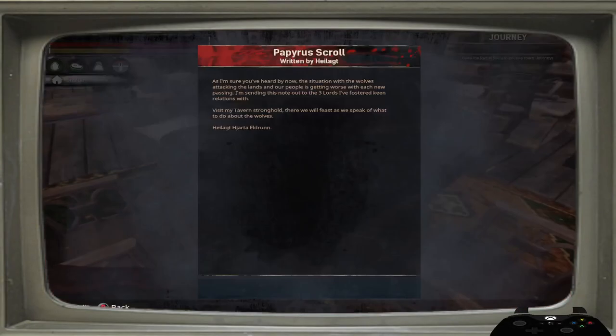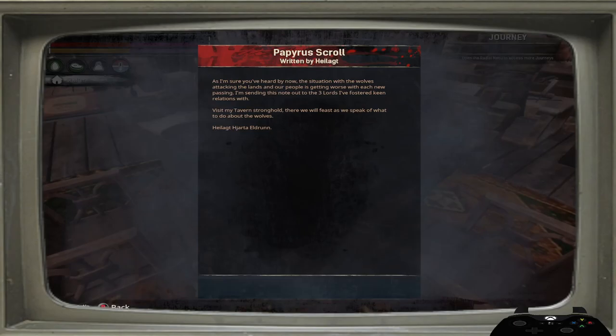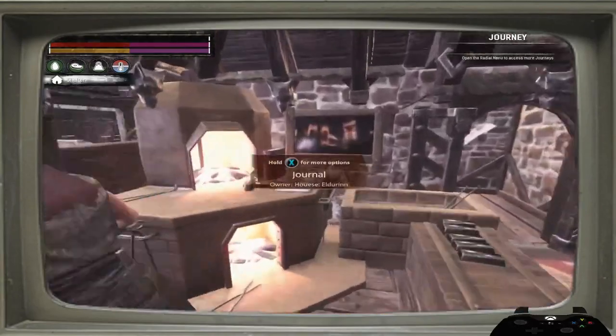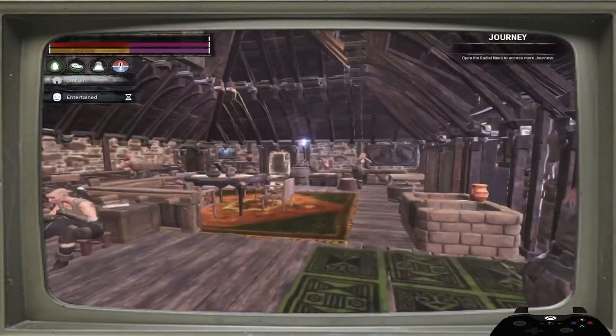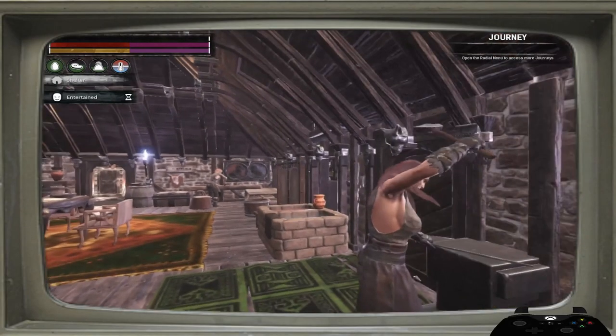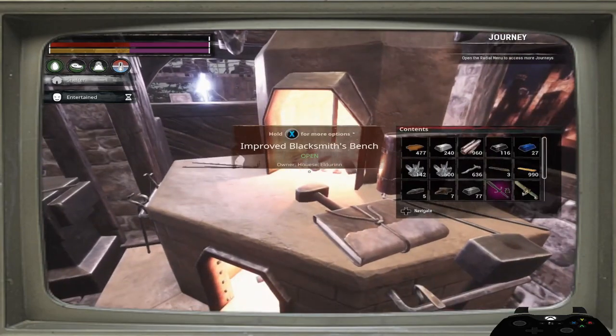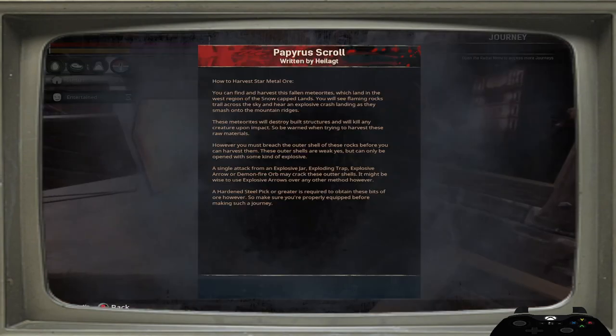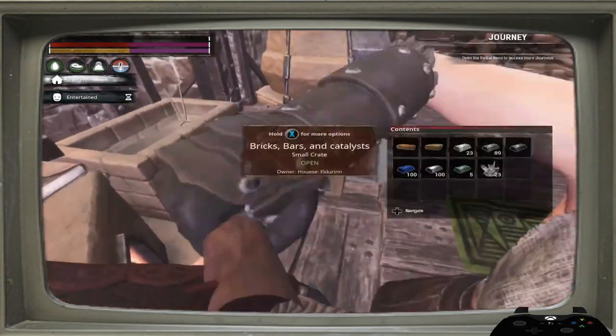I've also got more notes written down here as well, just to give my base a little more feel of being lived in. If you do find yourself here at my base, it's always open — you'll just have to go through the back area because my front door is always closed. If you happen upon yourself in here, come over here to the blacksmithing area. It gives you clues on how to collect star metal as well.